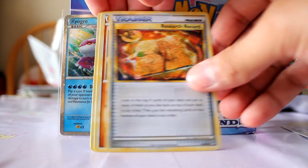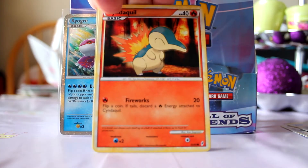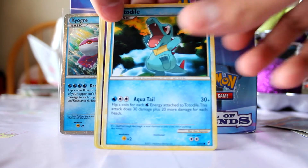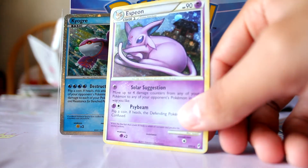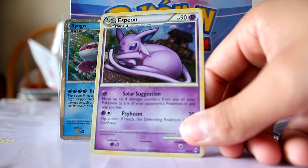Research Record, Hitmonlee, Cleffa, Cyndaquil, Relicanth, Totodile. Reverse is a Wheezing — that's a rare. Nice — my rare is an Espeon hollow! I'm getting so many hollows in this pack.